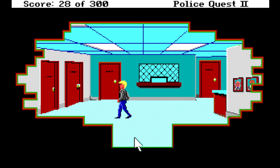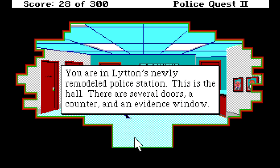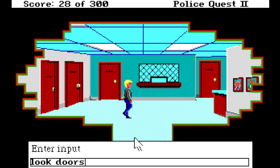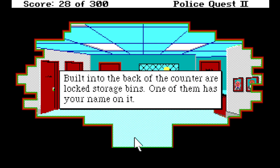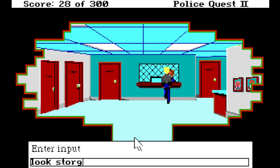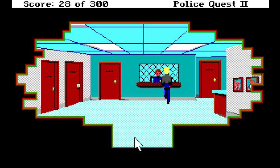I've also been told to look around everywhere, so we're going to do that. You are in Lytton's newly remodeled police station — this is the hall, there are several doors, a counter, and an evidence window. Looking at the counter: built into the back are locked storage bins, and one of them has your name on it. Field kit.